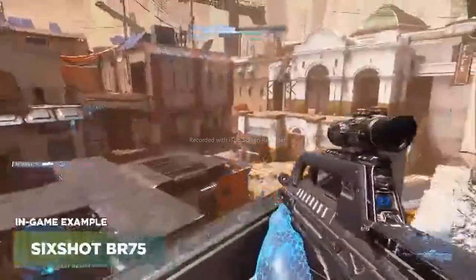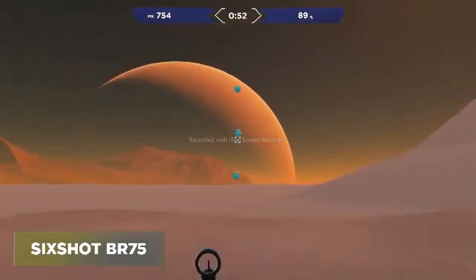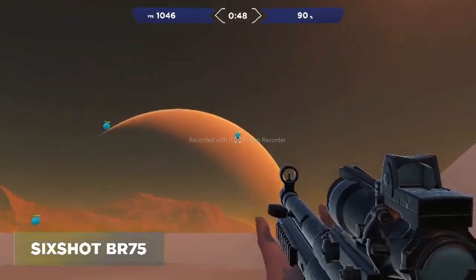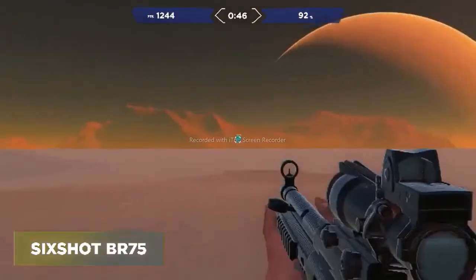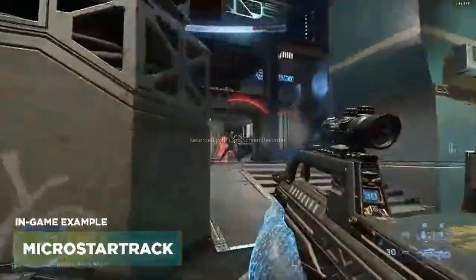Six Shot BR 75 is for those fights at long range when the targets are small, and for those times when you're going for headshots. Same thing — it takes three bullets to kill a target, so if you miss one bullet or only hit it with two, it's going to instantly regenerate. The third task is Micro Star Track, which is for those situations where you barely need to move your crosshair.